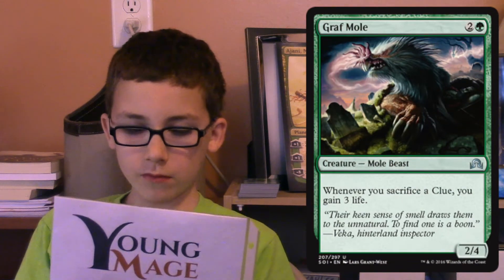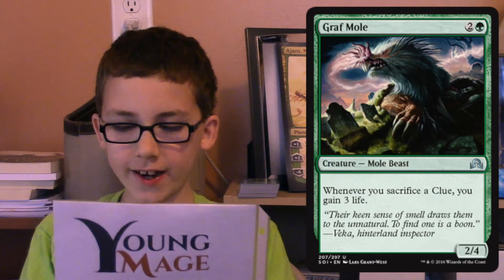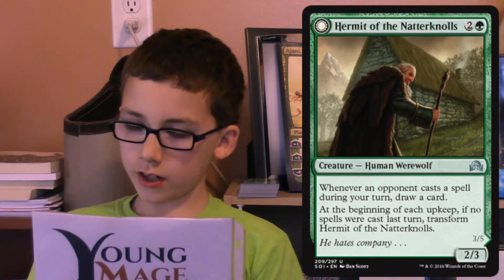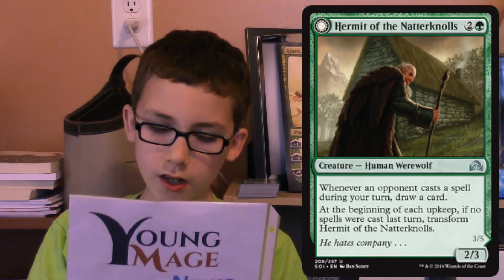Graf Mole makes clue tokens go from reasonable to wow — I'm happy for the extra life, thank you. Hermit of the Natterknolls is a really annoying 'I have a lot more cards than you' creature. Keep drawing cards.